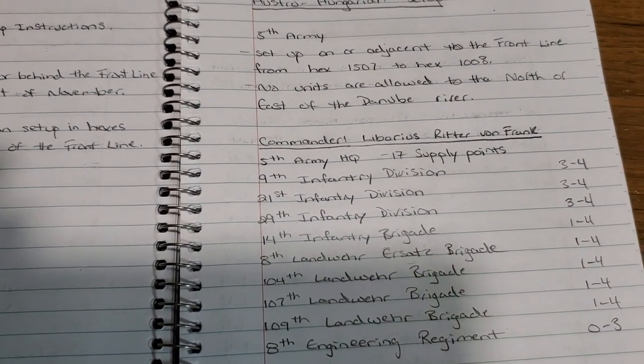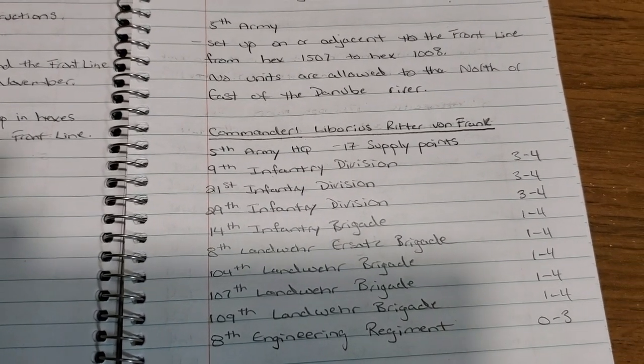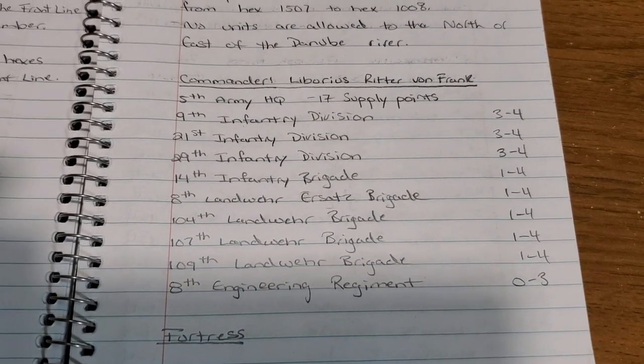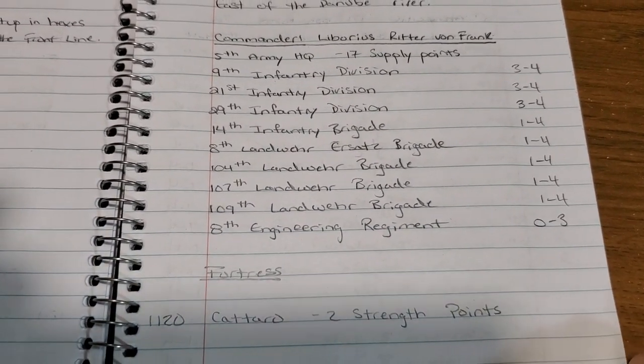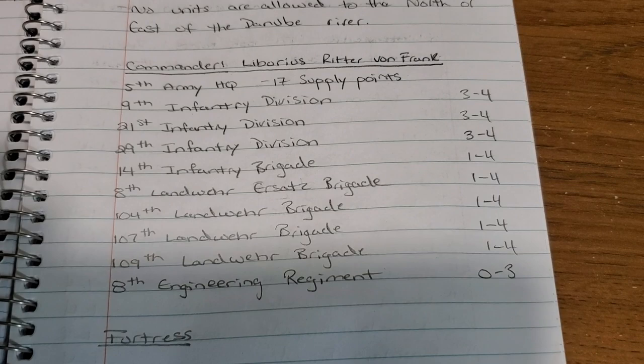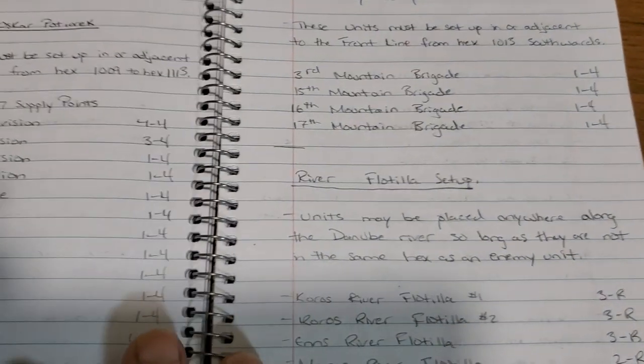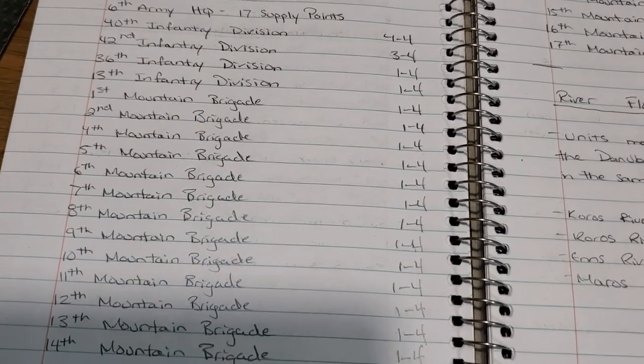I thought this would be a good practice run for the month while I'm doing my actual eastern front thing. But how abstracted do I want to get? I'm certainly not going to get into the level of detail I'm going into with the eastern front, so how am I going to work this out?